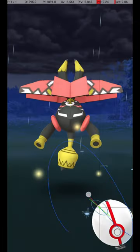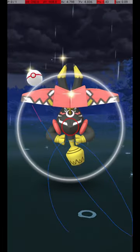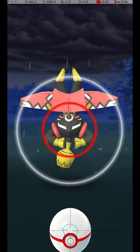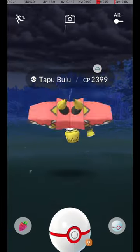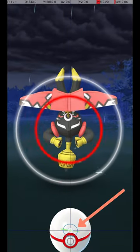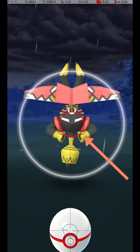Here it is in slow motion. Tapu Bulu is caught in raids, and it attacks and dodges frequently. To avoid wasting Pokéballs, use the Circle Lock technique. Do this by holding down a finger on the Pokéball until the Catch Circle reaches the size required for an excellent throw.